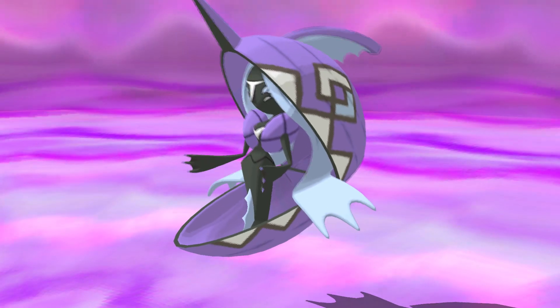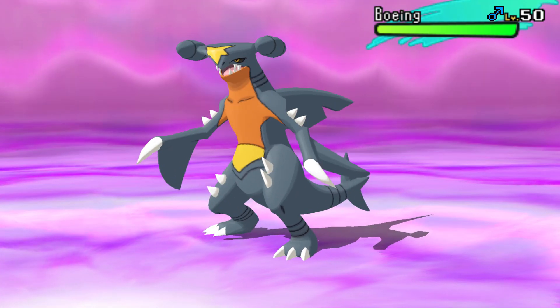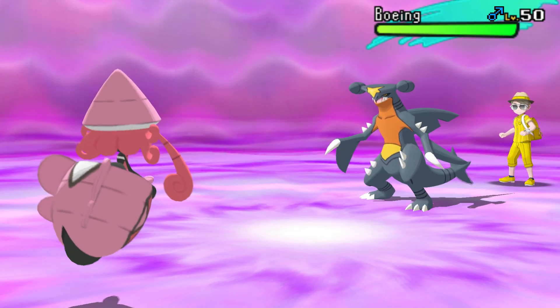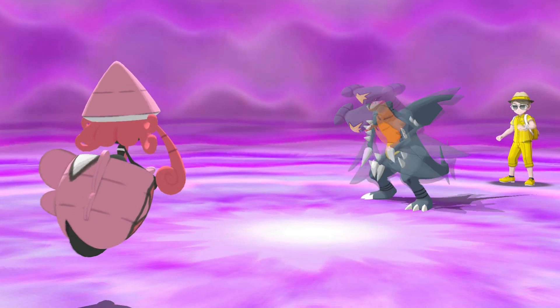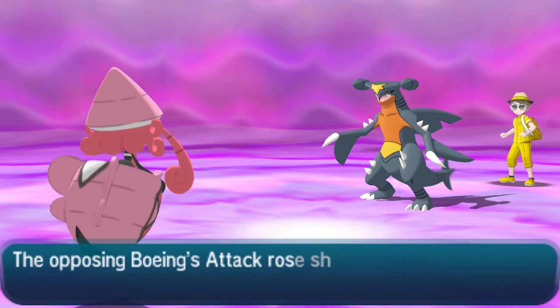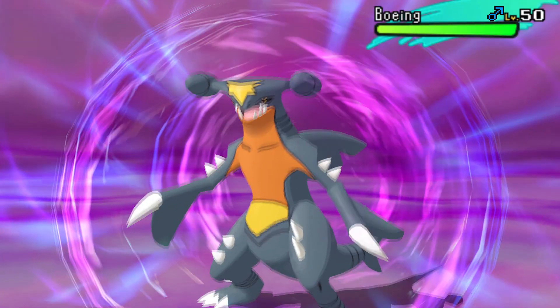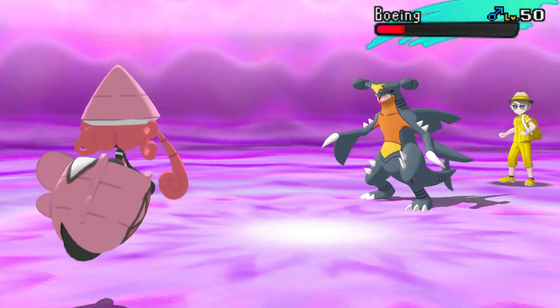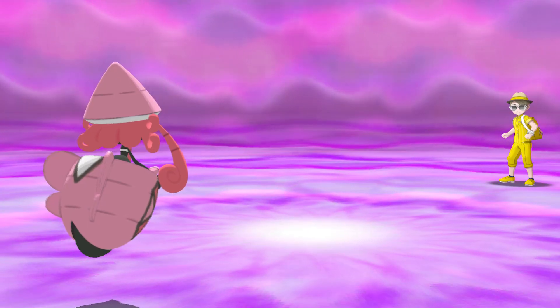I go for Choice Specs Psychic and knock out Tapu Fini. His last Pokemon is Garchomp — I thought about Iron Head or Poison Jab for fairies, but of course it has Earthquake. He goes for Swords Dance, maybe expecting to live the Psychic and retaliate. But Espeon is faster and I have Dazzling Gleam, so that last turn didn't quite work out for him.